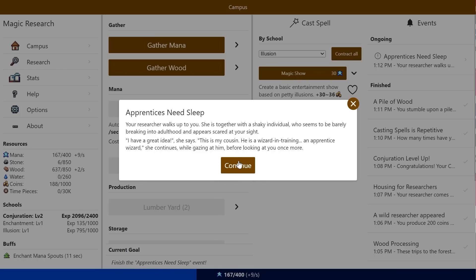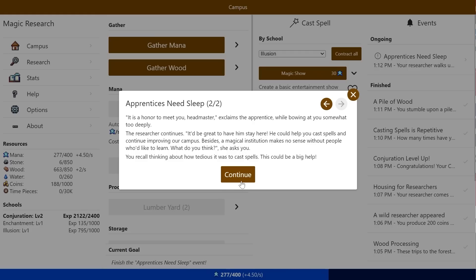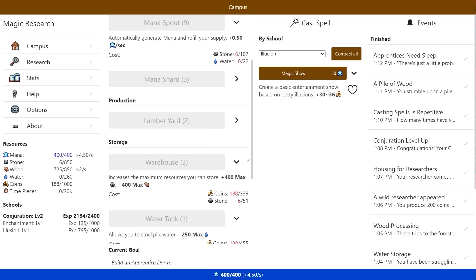'It's an honor to meet you, headmaster,' exclaims the apprentice, bowing deeply. The researcher continues: 'It'd be great to have him stay here. He could help you cast spells and continue improving our campus. A magical institution makes no sense with how people would like to learn.' You recall thinking about how tedious it was to cast spells — this would be a big help. But there's a problem: there's nowhere for him to sleep. 'I've had enough casting Create Pebble manually.' You reassure the researcher and her cousin you'll think about it, picturing suitable housing for your first apprentice.